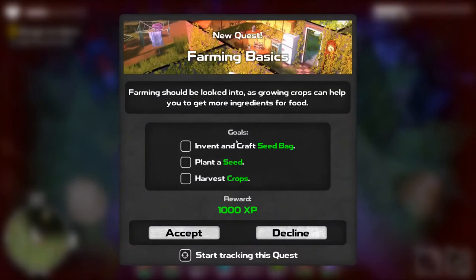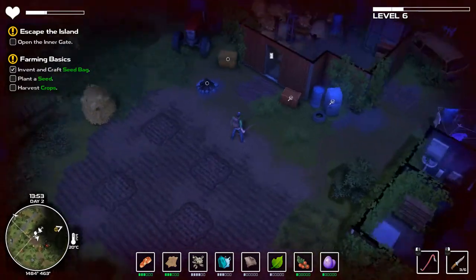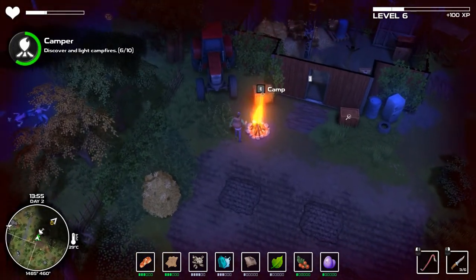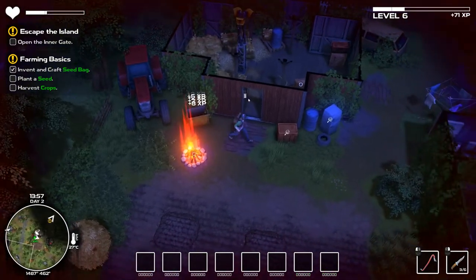Farming should be looked into as growing crops can help you get more ingredients for food. Well guess what, I already got the seed bags - now we need to plant a seed and harvest a crop, nice. There's a map thing here - we're gonna be able to fast travel here just to farm, that is sick. I am down.